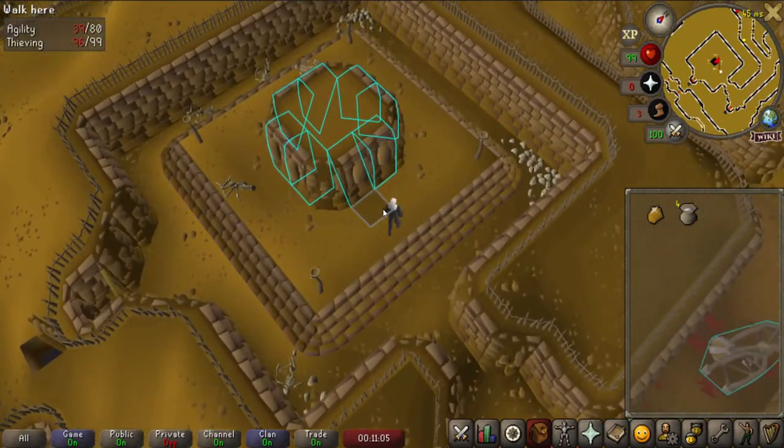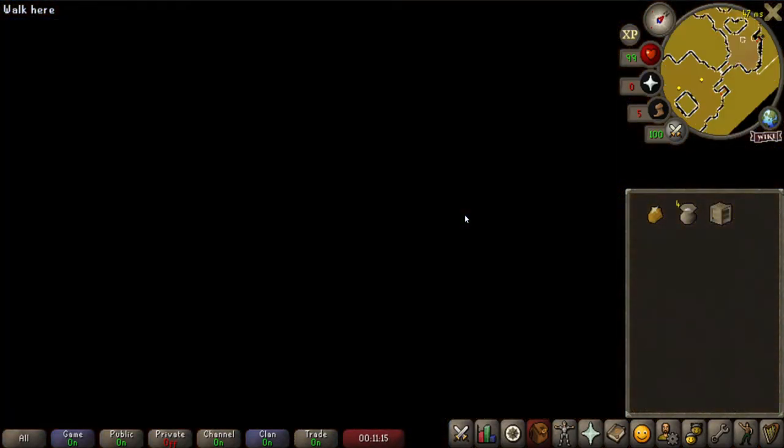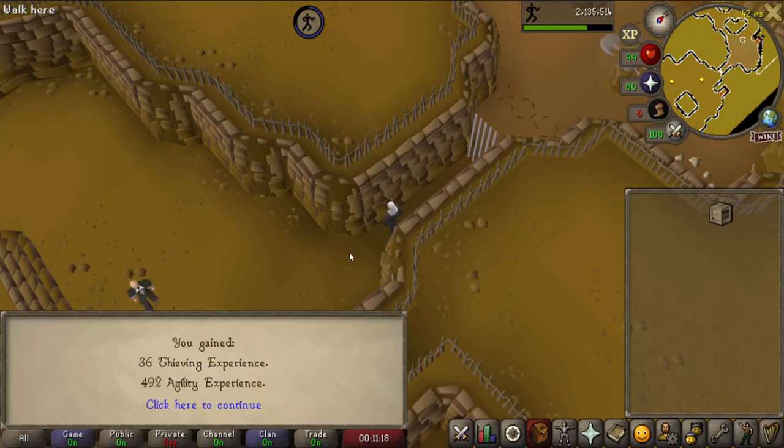Once you have reached the end of the maze, you will find an area with several wall safes. Here you can collect your reward by attempting to open a safe. Upon opening a safe, there is a chance that you will trigger an unavoidable trap and you will be sent back to the start of the maze without a reward.